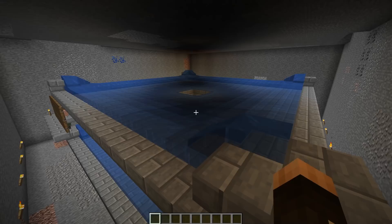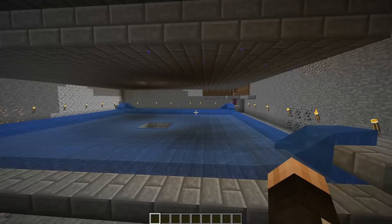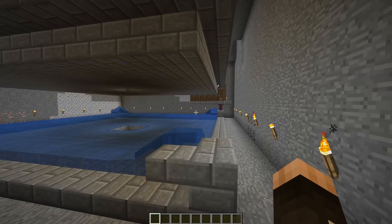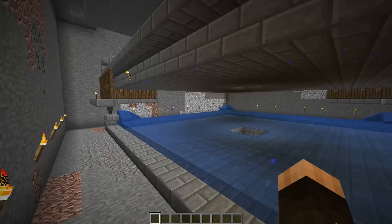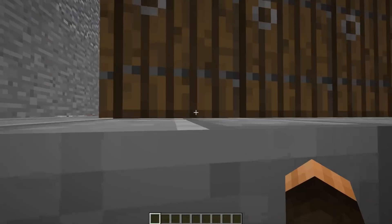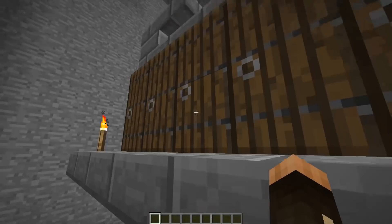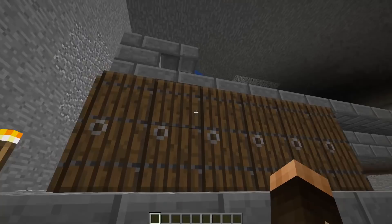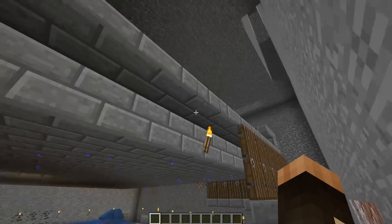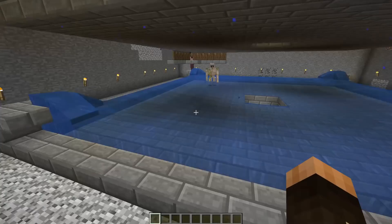Once you've got your iron golem farm built, it doesn't need light to work down here, but you really do need to light it up — because if zombies or baby zombies or other mobs spawn down here, they'll attack your villagers and golems. So you really need to be lighting this place up like a Christmas tree. As long as you've got sky access one block on the outside of all the doors — it has to be all of them — with doors on this level, sky access on this block, five blocks on the inside, four blocks on the outside, you have a working golem farm.